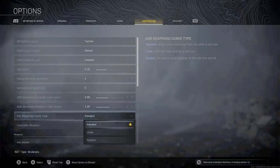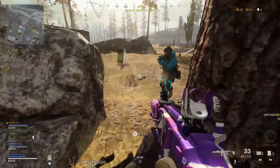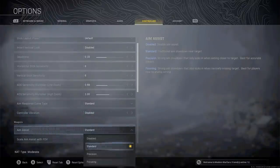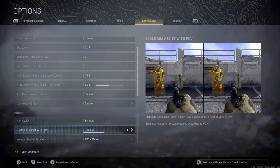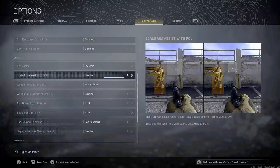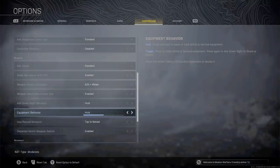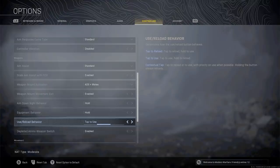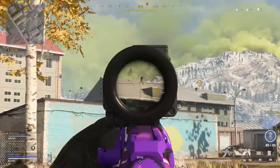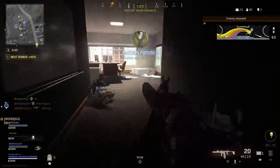For your aim response curve type, set it to standard, then turn controller vibration off — it's not a feature you need and it can throw you off in an important gunfight. Have aim assist set to standard, and if you're on PC, enable scale aim assist with field of view so you can take full advantage of aim assist at whatever field of view you play. The next setting I cannot stress enough is to set your use/reload behavior to contextual tap — it instantly makes looting and navigating the map so much faster, and there's not a single reason you shouldn't have it set that way.